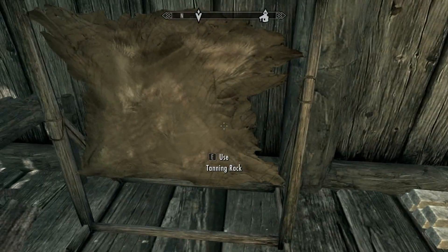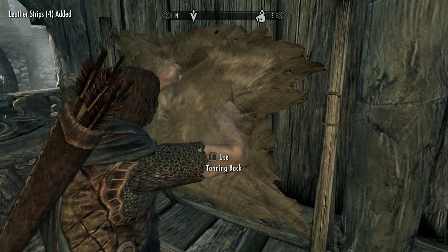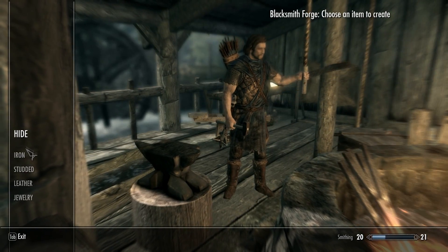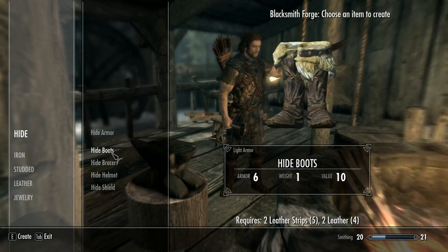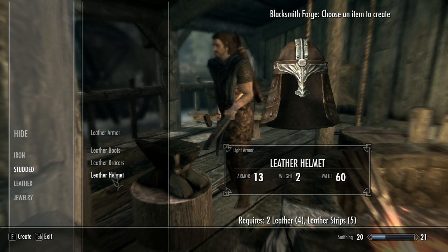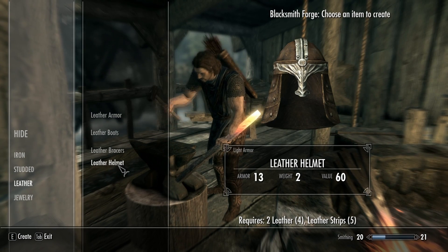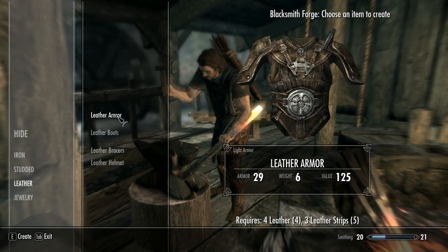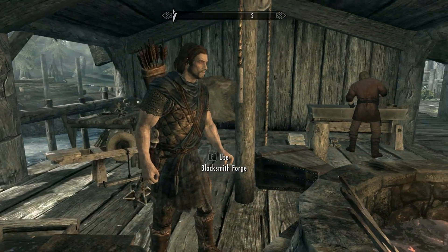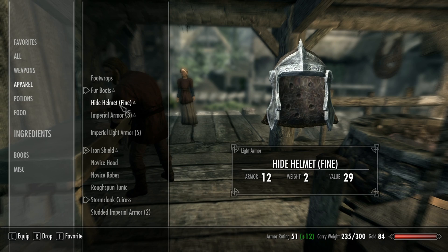I need more leather strips. Like this. Then I can go here, then I can go in and hide. Then I can make my things — I need to hide things. Then I can make something like that. That's all. I'm going to make iron armor pretty soon. I don't have the iron armor. I'm going to make iron armor. I'm going to go here.